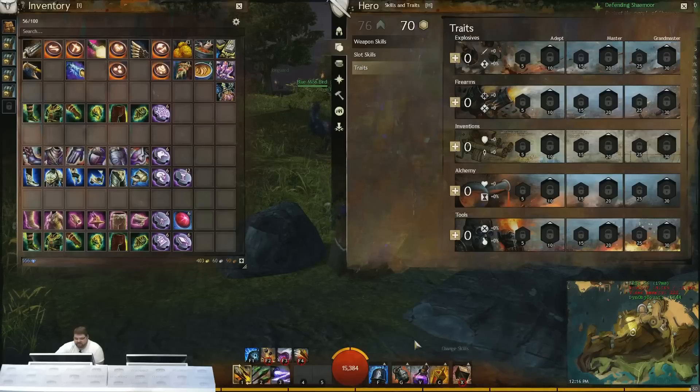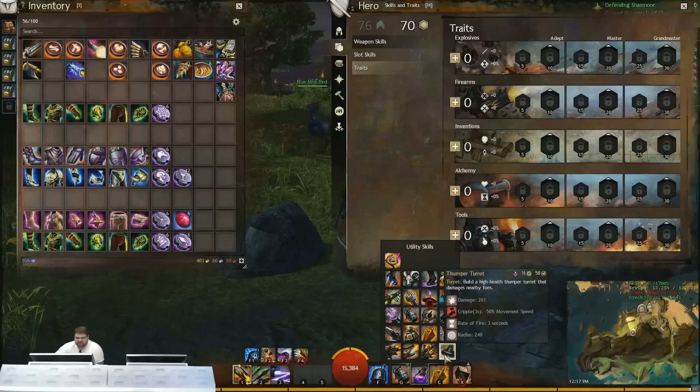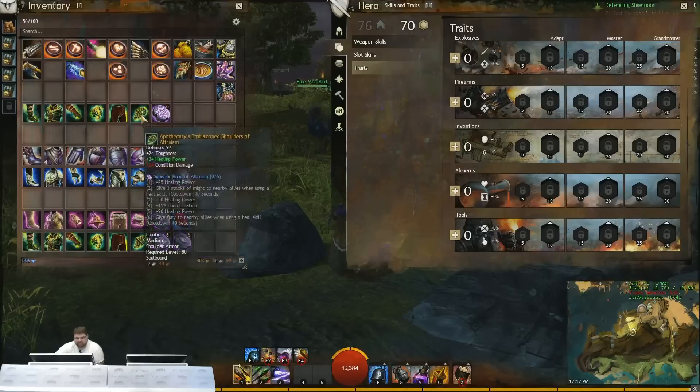Elixir S can be used in the HGH build or in any layering of those things. When you're leveling up, one trick is to throw in a Thumper Turret when you're having a hard time with a boss — you can get it to take aggro and allow yourself more time to dodge around, heal up, or sustain, especially when you're by yourself. When you're running some of the support builds, you often become the tank and it can be really hard to kill — you're just running around, dodging, dropping bombs that are healing everyone.